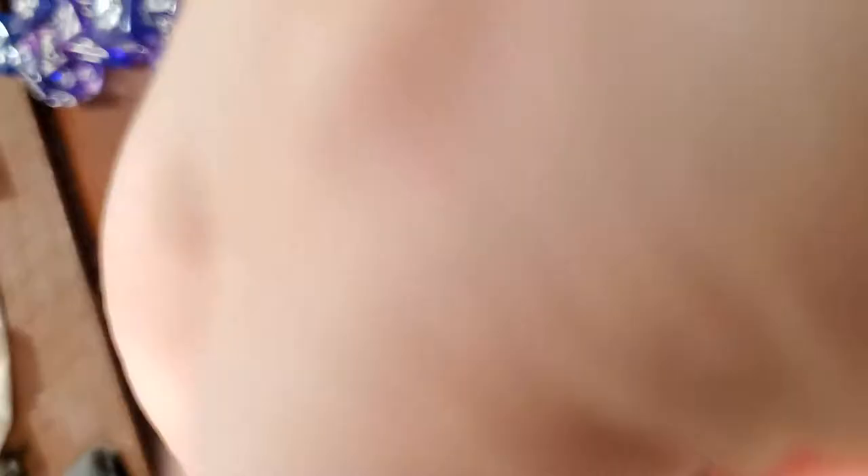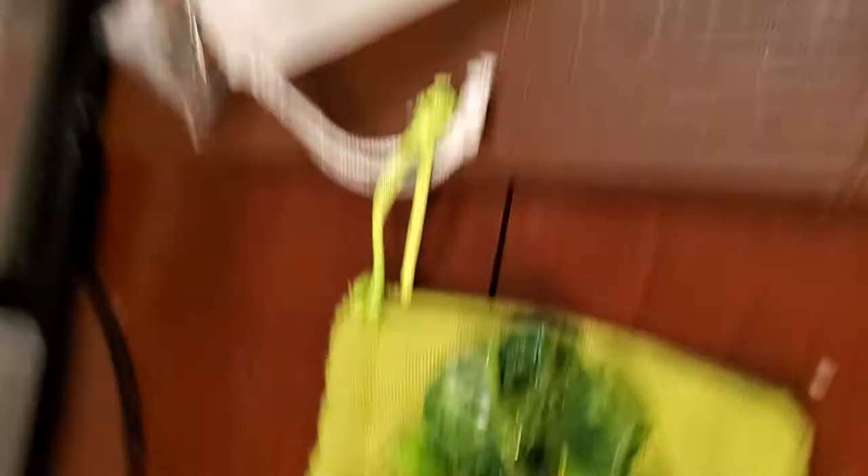Force Ice — look how beautiful these are, same type of sparkliness but more translucent than before. And then the Poison dice — I'm mad because I feel like these look more like they should be Acid, but I guess that's just me.